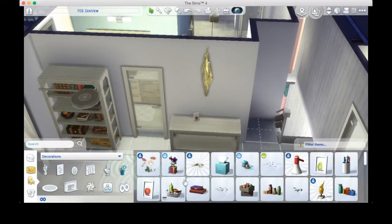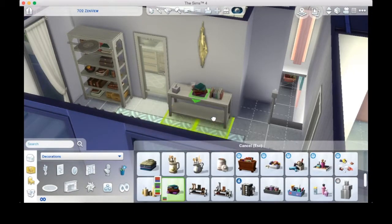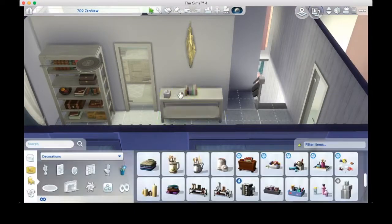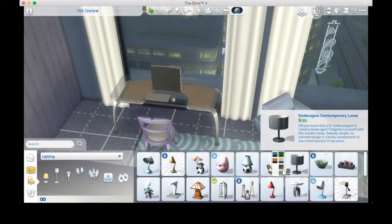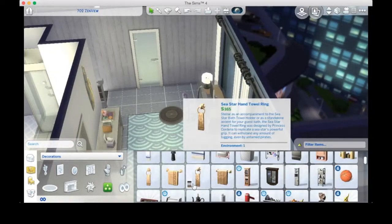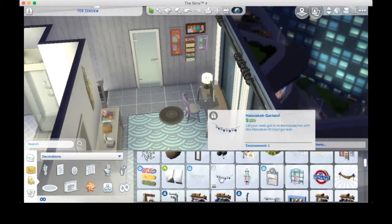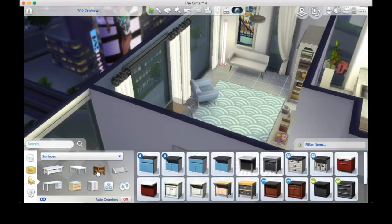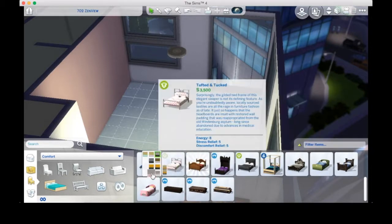I used that pillar lamp from City Living because it comes in pink, so I've got the blue wall, the blue rug, and the purple chair — I just wanted to add a few more pastel accents without overdoing it. I eventually put that Parenthood hobby board in because it really ties in with the colors.